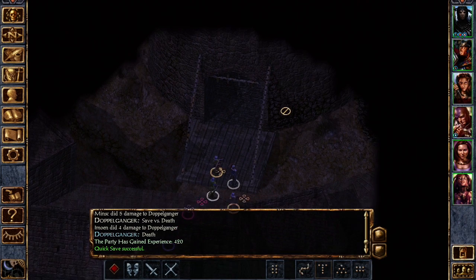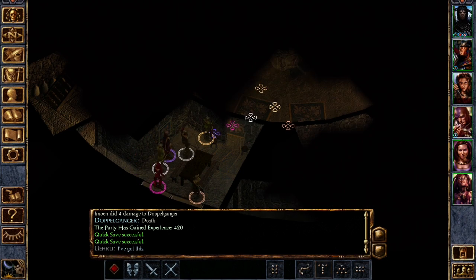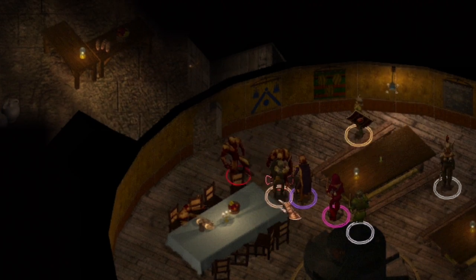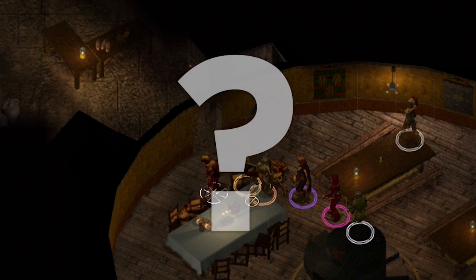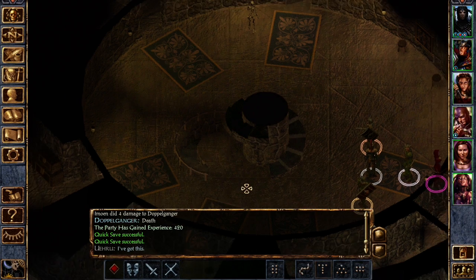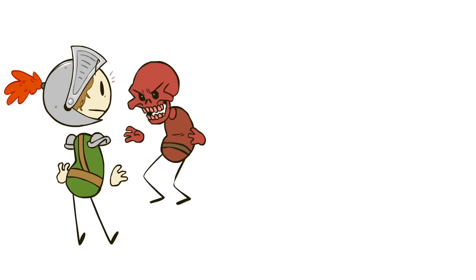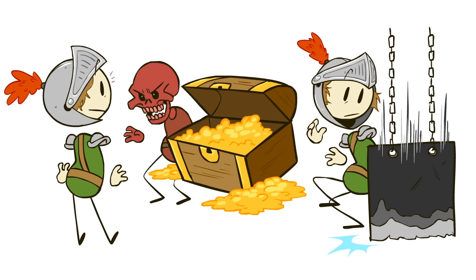And now, at last, we reach the tower itself. From here we can go either up or down, and if I had infinite time to make these, I'd talk about the upper levels of Durlag's Tower and how they are used to build the player's curiosity about just what happened in this strange tower, and why the place now lies abandoned. But there is just so much design to dig into in the dungeon's lower levels, I'm just gonna dive right in. Join us next time as we get to the real meat of Durlag's Tower and discuss how encounters are built, how traps are placed, and how treasure is stored. See you next time!